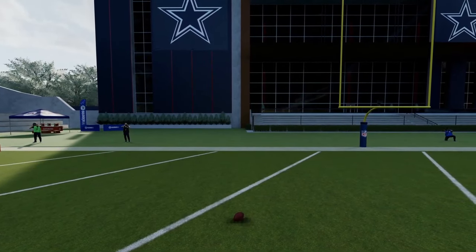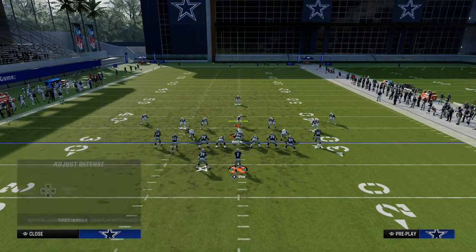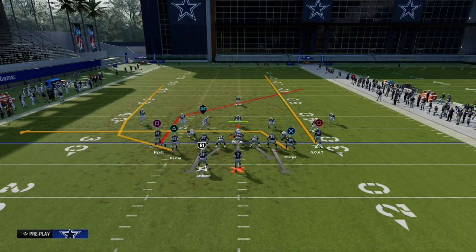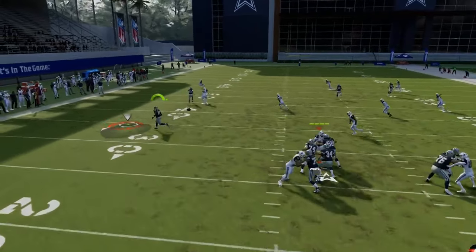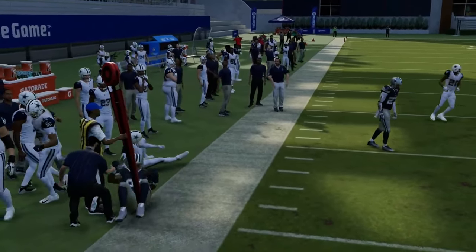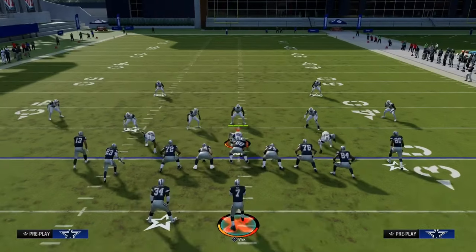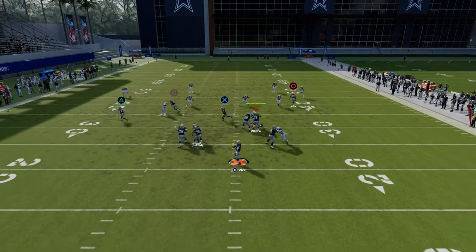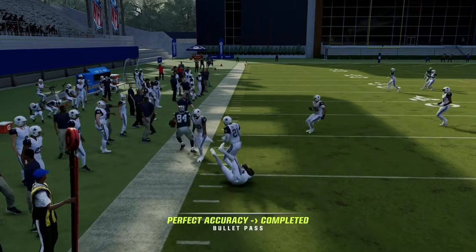Against zone coverage, this wheel route does a lot as well. If someone is running Cover Three with curl flats — whether it's a curl flat or a cloud flat — it's going to match this wheel route vertically. What that does is leave the tight end drag underneath open for about 10 to 15 yards. A lot of times people play basic coverage without adjustments, and if they don't adjust to this wheel route, the drag will be wide open over the top every single time.